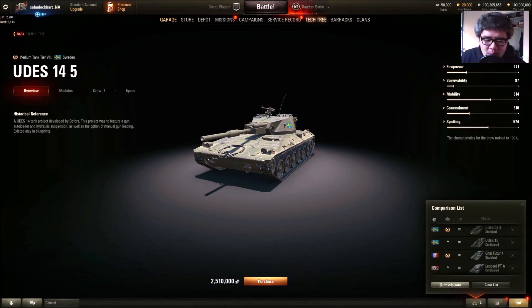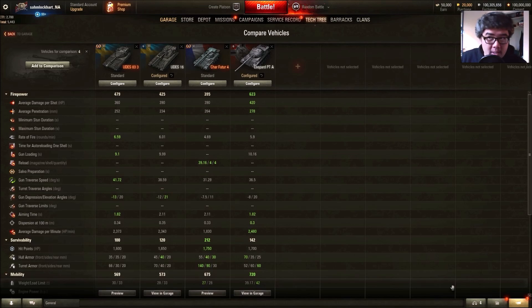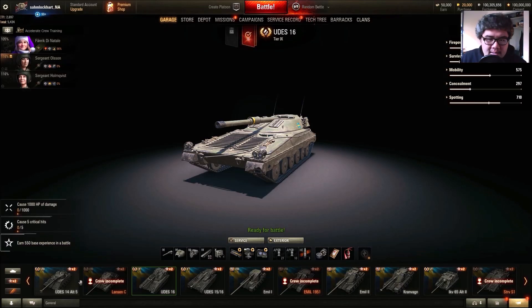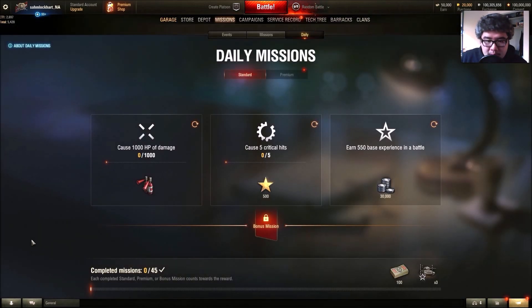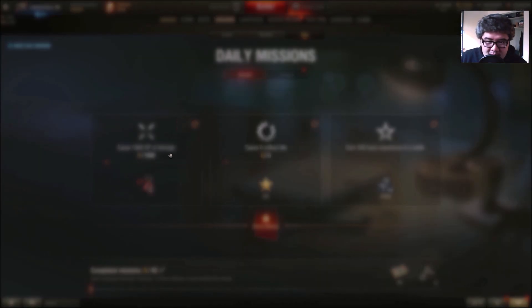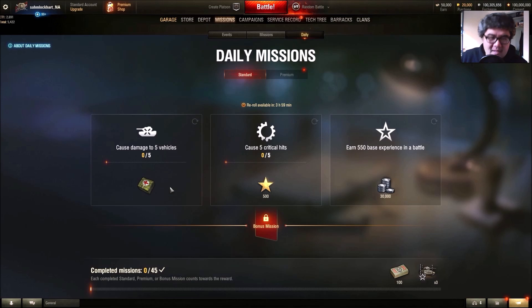There you go, folks — the two hidden vehicles added in patch 1.8. I like the fact that it's relatively quick for a new patch, about a month. We also get these personal or daily missions — you can swap one out. Some rewards are terrible, like dealing 1,000 damage for an automatic fire extinguisher. Better ones include 30,000 credits, 500 free XP, and 100 bonds. You can reroll in four hours.